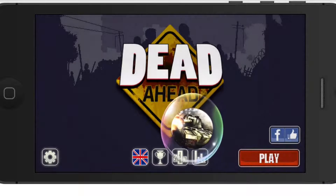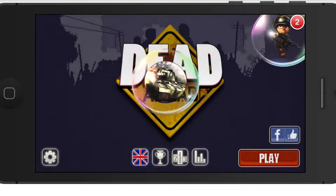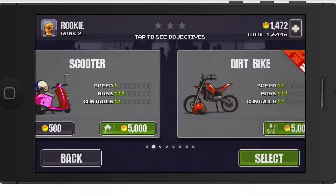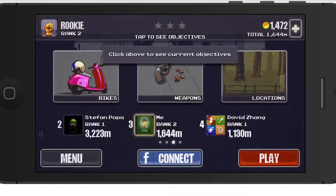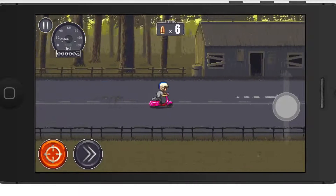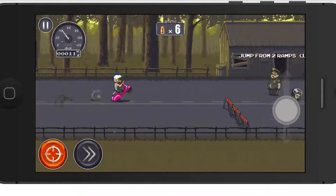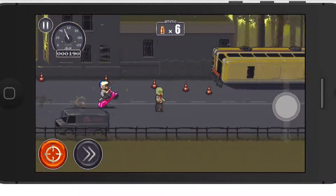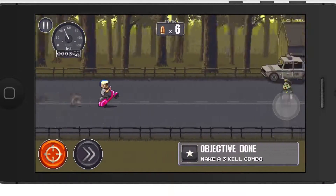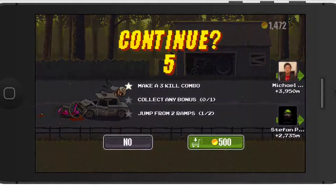Number three on my list is Dead Ahead. Maybe I like it because you're riding around on a scooter trying to run over zombies, and there are boss zombies and all kinds of crazy stuff. You can choose your bikes — you get all kinds of different bikes. We'll go with this beginner scooter for purposes of this video. You're accelerating with the left stick and going up or down on the right joystick to go left or right, trying to run over zombies. Maybe it's just because you're riding around on a pink moped — I really don't know.